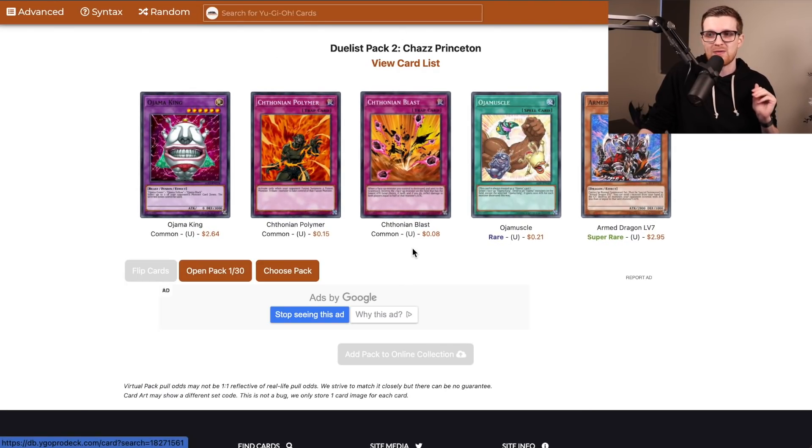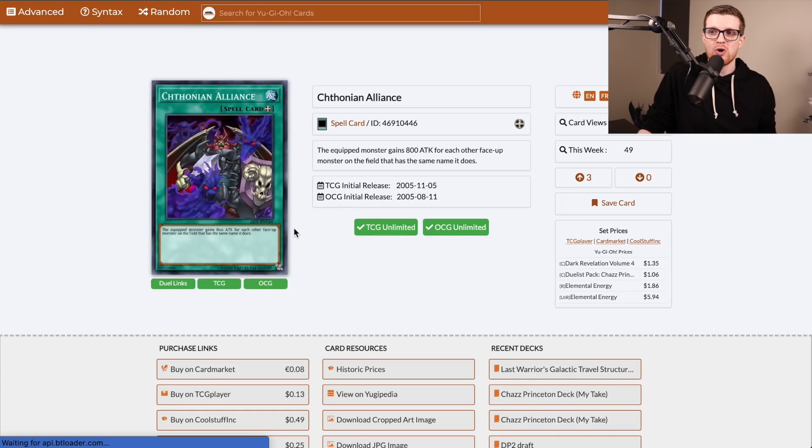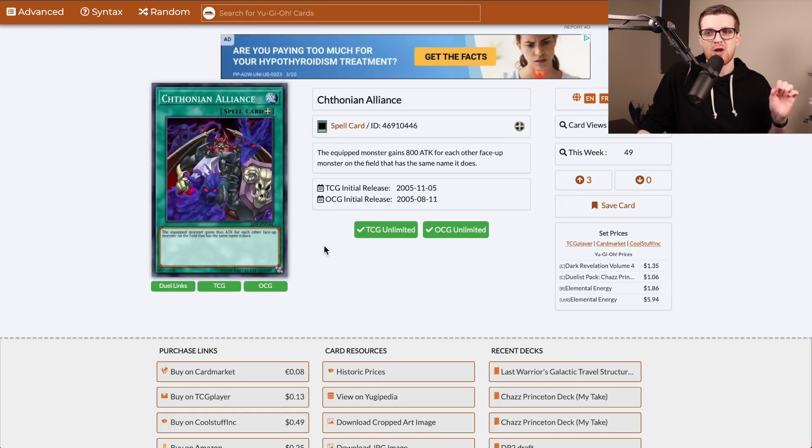Chthonian Blast — we need to see three of this card because this is our primary removal target. The Armed Dragons make a comeback in this set and that's probably going to be the main strategy here. If you guys remember from the Elemental Energy episode, VW Tiger Catapult actually made an appearance, and in this episode the pieces are here for it again. We also have the XYZ pieces and XYZ Dragon Cannon in the set, so this could potentially be an option. Chthonian Alliance is also going to be very important — this card gives a monster 800 attack for each other face-up monster on the field that shares a name.